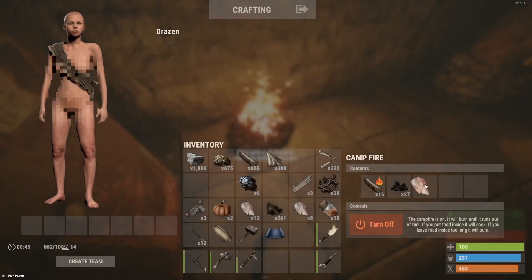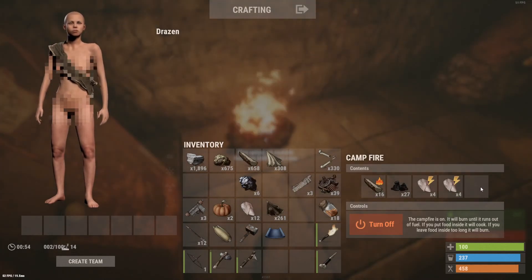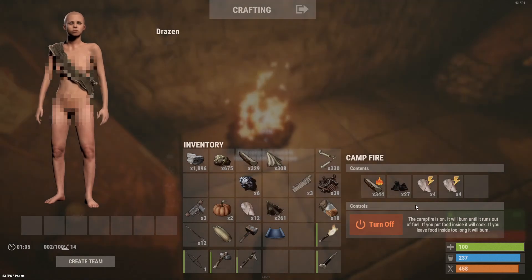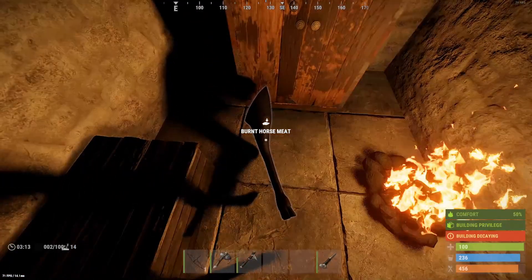How do you cook food on a fire? Simple — just drag it in there. Leave one empty spot for the meat that'll be cooked, and one empty spot for the charcoal. Make sure you have enough wood. Now when cooking, if you don't pay attention to it, this happens — you burn your meat.